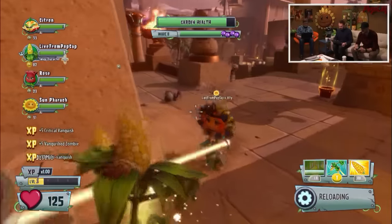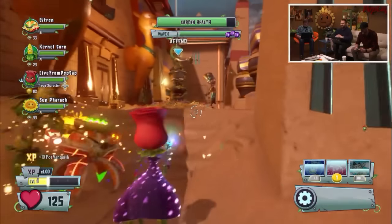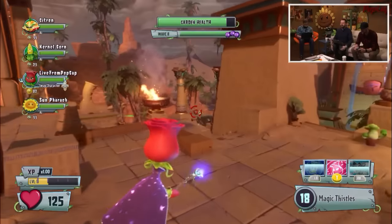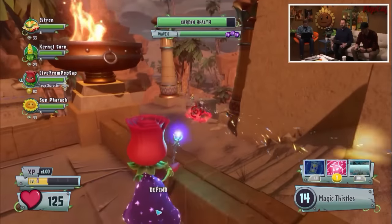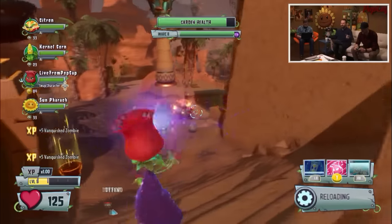A question we get frequently is PC minimum specs - those will be posted next week. We're not running on a particularly good PC right now - it's kind of a mid-range machine - and as you can see it looks amazing. Has spike weed been changed? There was actually a beta change to spike weed. It wasn't trapping people properly in the beta and now they fixed that - so it's going to be more effective than it was in the beta.